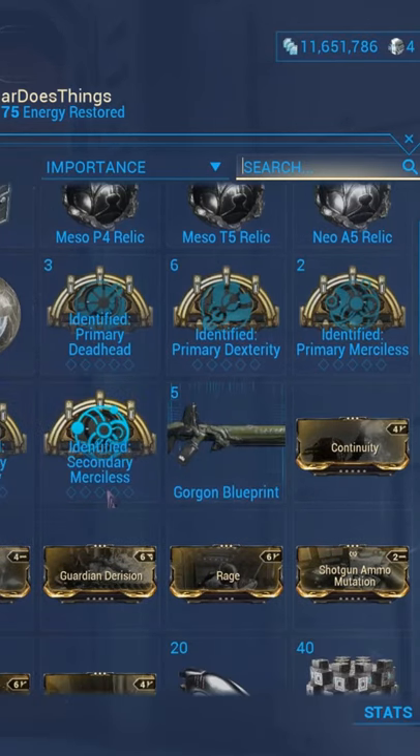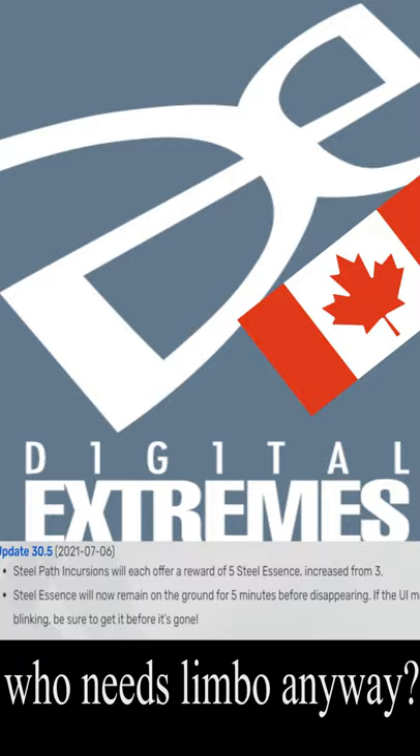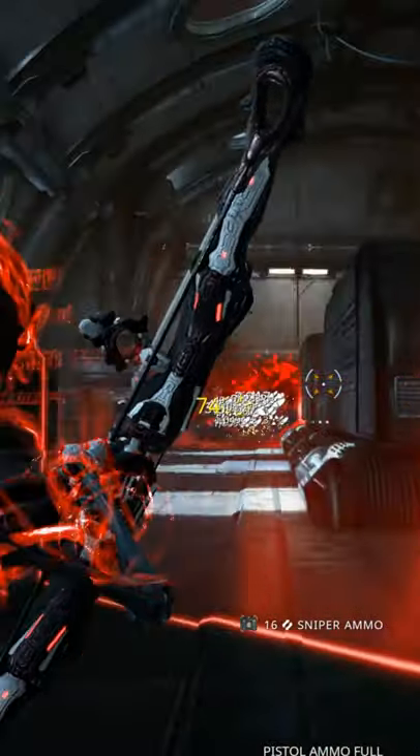So, you are looking for the new Merciless Mods and a way to farm Steel Essence now that the Canadians have nerfed the Limbo farm. Don't worry! For this setup you are going to be running Zaku for Armor Strip.